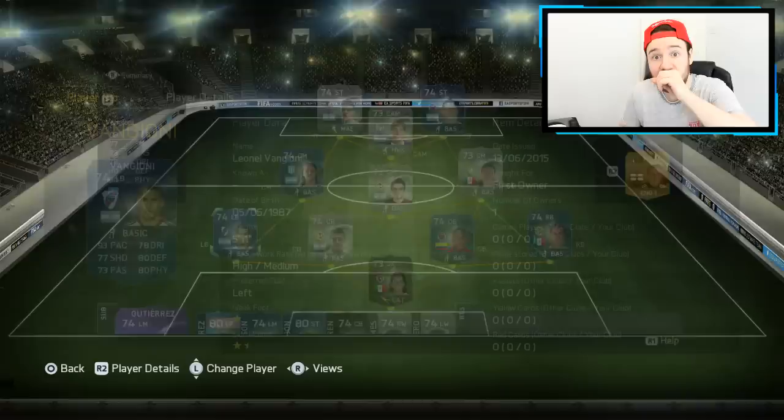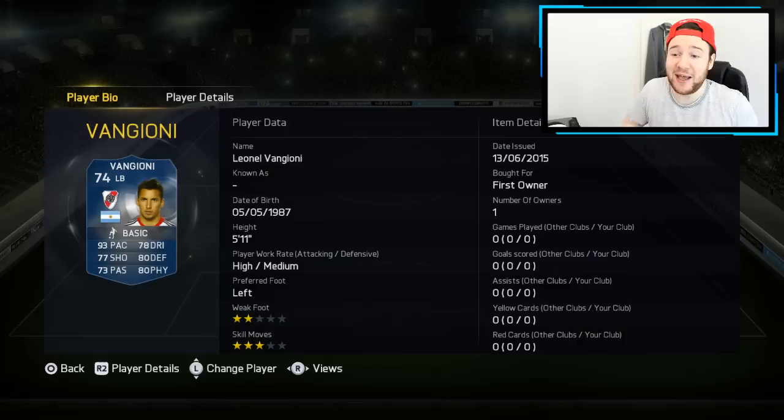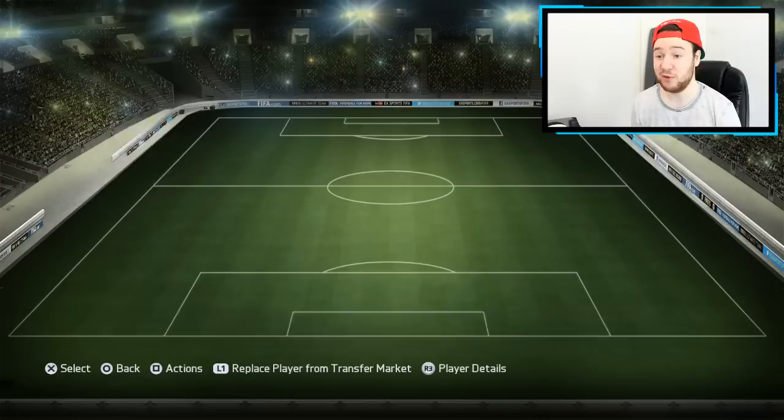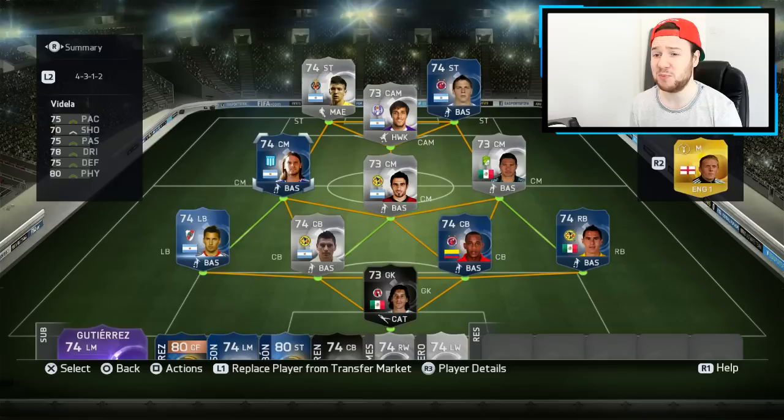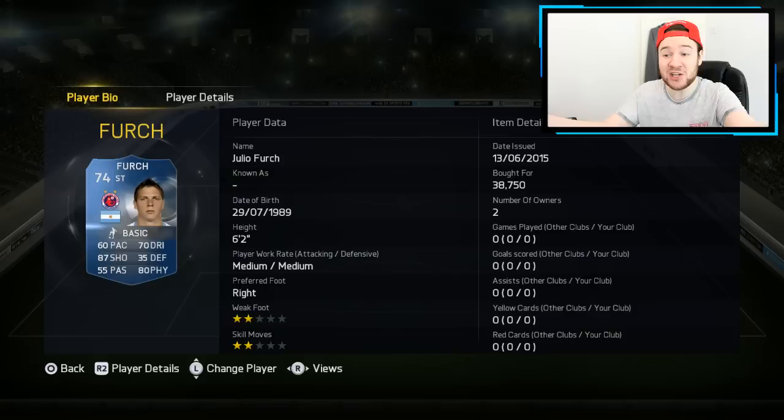Then we get to the juicy part — Vangioni. First owner hype! I picked him up from the person selling me the other players, and then a couple of packs later I packed my own. The pack luck is real. 96 pace, he has acceleration in game, 70 plus shooting — he just looks awesome, you could even play him as a striker. We've also gone with Videla — doesn't really have outstanding stats but probably really good in game. Then Pelerano, Pena, Trejo, Vieto, and to finish off the team, Ferch — he could be the new Moscadeli. Look at him: 60 pace, 87 shooting. That's probably the highest shooting on a silver player this year. Incredible.